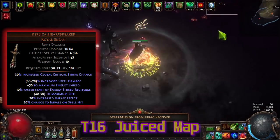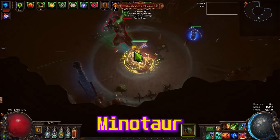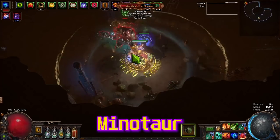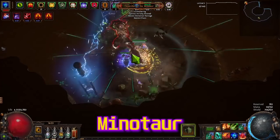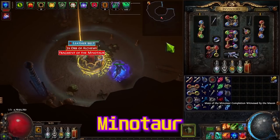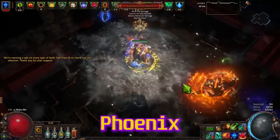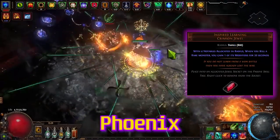My character had 6 million DPS, which is enough to kill conquerors, guardians, and even Formed. You can face-tank any physical damage dealing boss — this character is super tanky against physical damage. It has more than 100k effective hit pool. You might have some problems with beyond maps since I don't have much maximum resistance, and all my pieces are unique so there's no suppress spell chance.